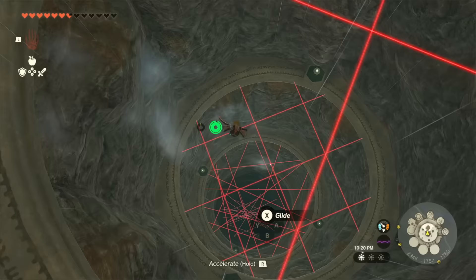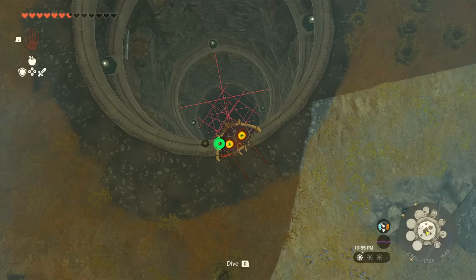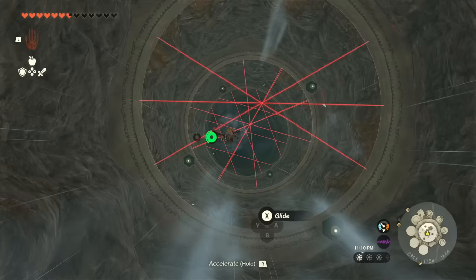If you hit a laser beam, it's going to block your path forward, so you don't want to hit one. If you do hit a laser beam, you're going to have to open your glider and reset. Just try not to hit a laser beam — take your time going down, especially if you have the glide suit. There's no reason not to just take your time with it.